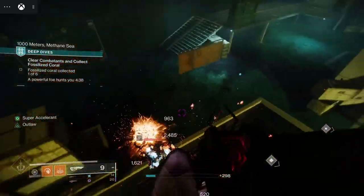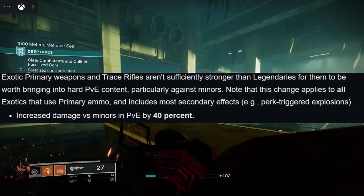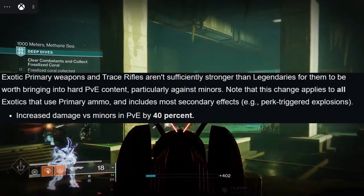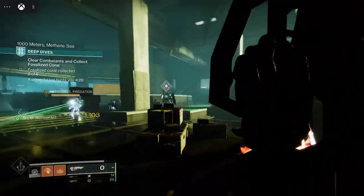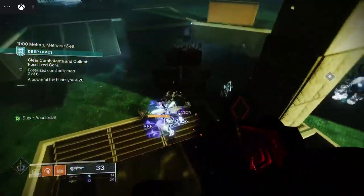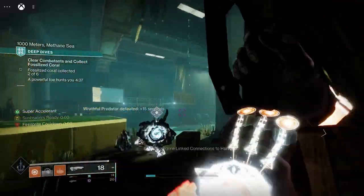For PvE, this gun is good in just about every way. It is an exotic, so it does increased damage to red bars and can increase its damage to enemies the more you shoot them — useful for enemies with more health such as Majors. Getting a headshot on one enemy can weaken the entire group if they are close enough.